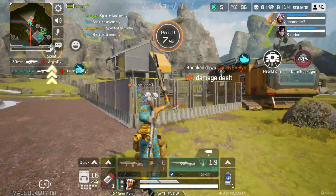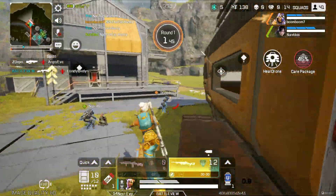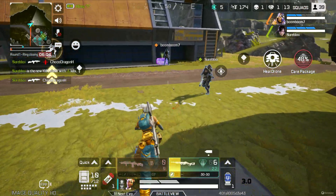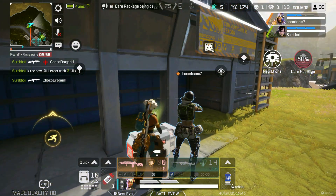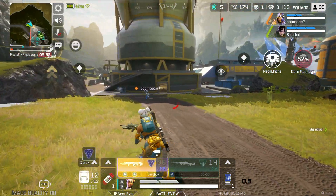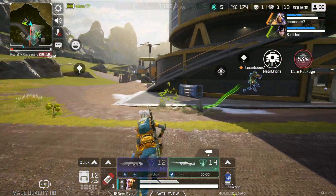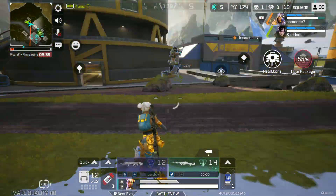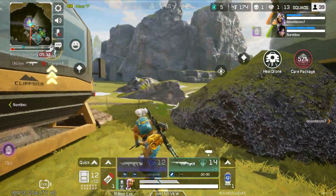Next ring. New kill leader — looks like I'm the kill leader this time. Last care package being delivered. Here's another squad. Healing — this is taking too long. Backpack here, level three.